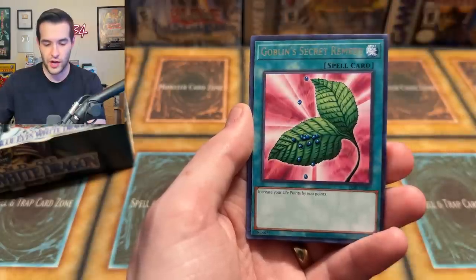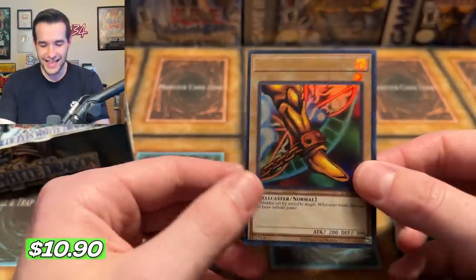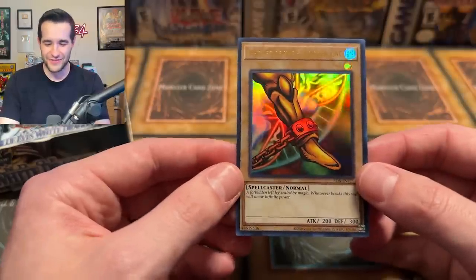Let's see it. We have Numuriko, Goblin Secret Remedy. Will it be our first foil? Yes! A Left Leg of the Forbidden One — Exodia! Just what we don't want. Four more pieces till we complete the set.